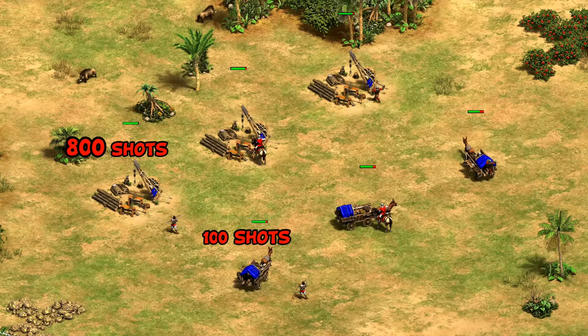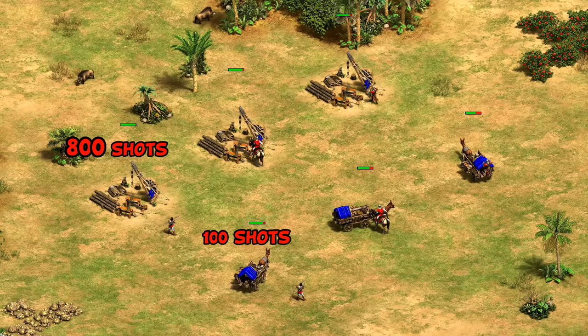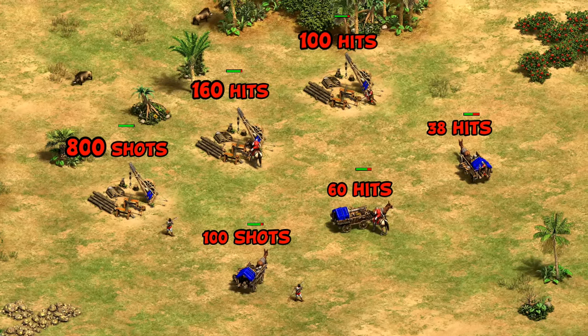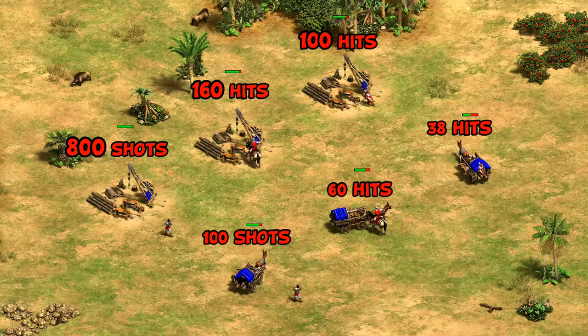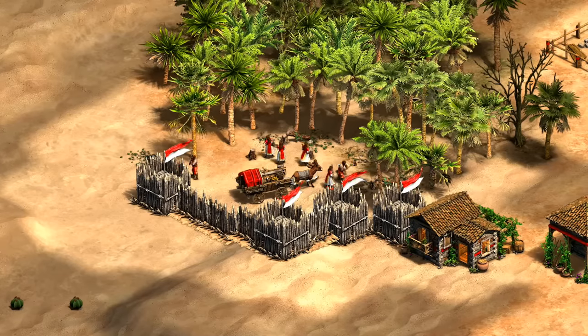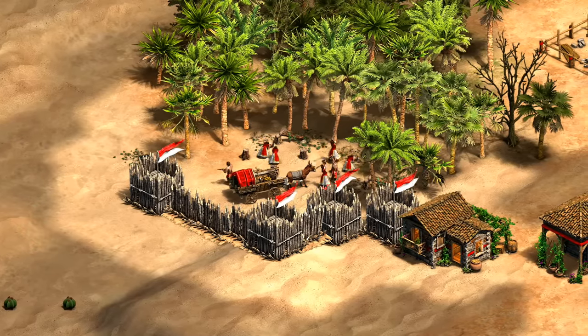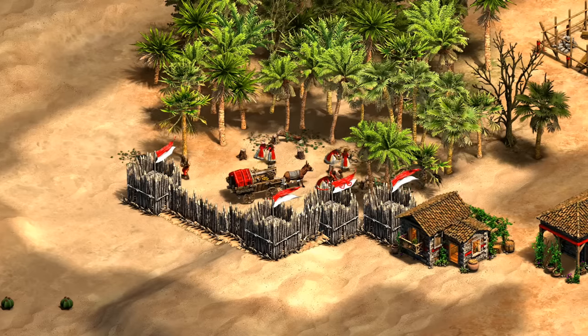To put some numbers on the vulnerability: archers are eight times faster at destroying a mule cart than a traditional camp, due to its low HP and pierce armor. Even melee units like scouts and men-at-arms are nearly three times faster at destroying them. Another disadvantage is they can't be used as part of a wall, meaning you have to fully wall them in if you want that level of security, or risk leaving your wood lines exposed and open to raids.